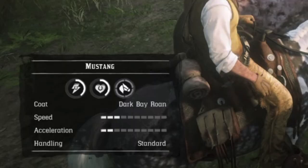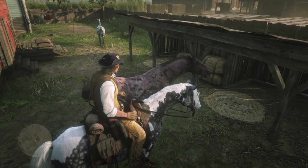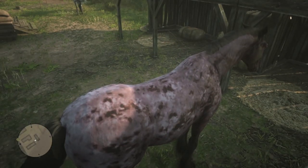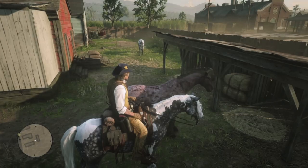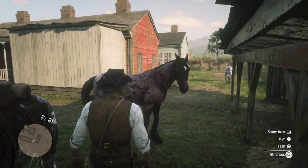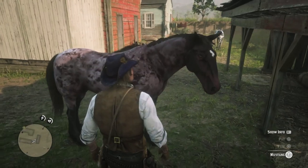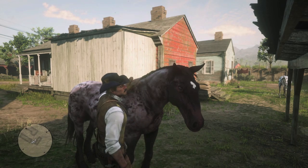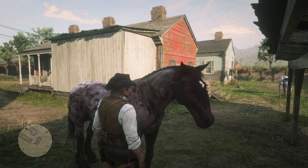Hera is a dark bay roaned Mustang and she is a beast — certainly the biggest and strongest looking Mustang Arthur has ever seen. More like an Ardennes. That brown roaned dapple is certainly colorful and unique. Not sure I like it personally. This horse will always look like she needs a brush, much like Bill's brown jack.